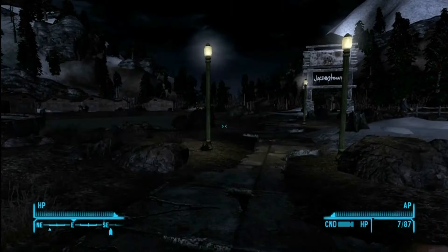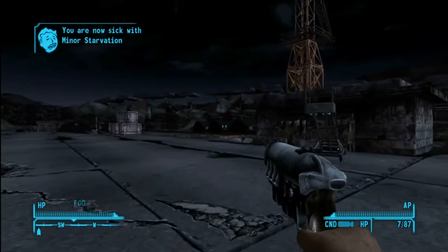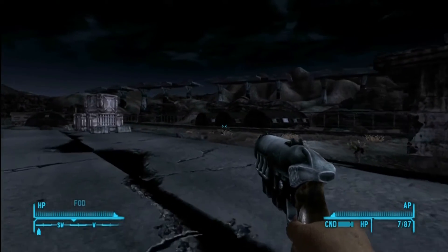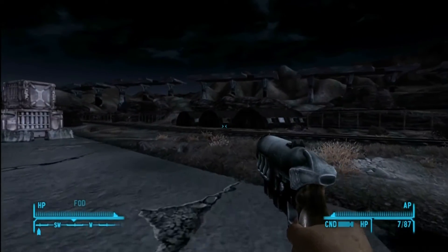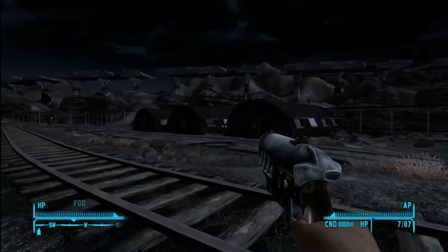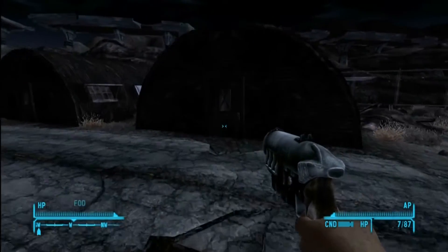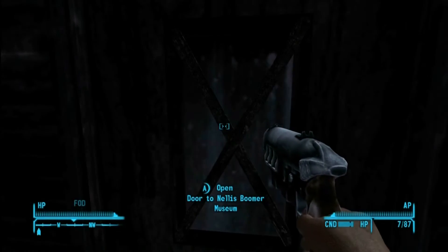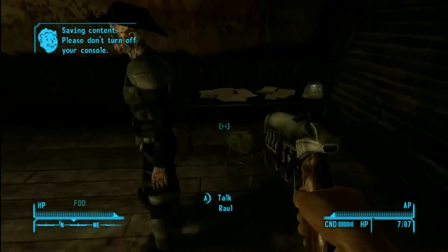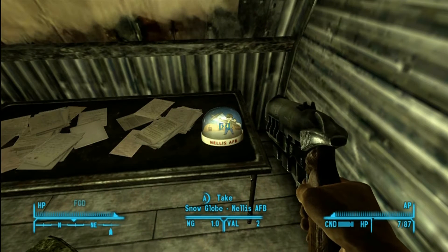If you're hurting for caps and you've got your lockpick ability up a little bit, this is a good way to get some caps. If you get all the snow globes you're going to get 14,000 caps, so that's a nice chunk of money. None of these are in the red, so if there are people around you just grab them — it doesn't matter.